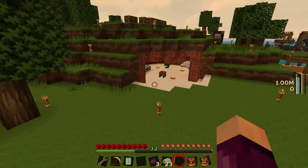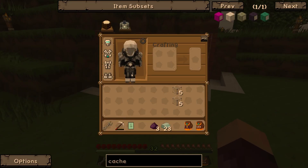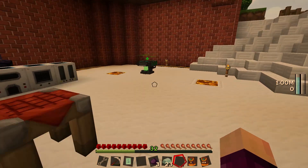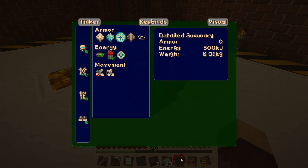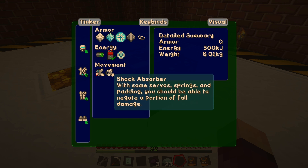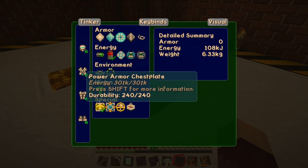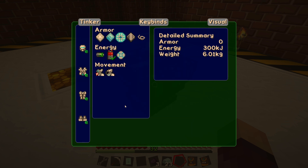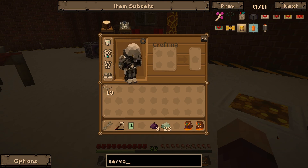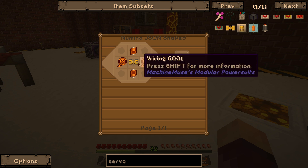The next thing I want to work on is my power armor. We gave it the jetpack and the walking assist last episode, but there are a few more things I found whilst tinkering. The first is one that so many people pointed out in the comments — the shock absorber — which is going to stop us taking fall damage. Also, some people were wondering about those sounds — those are not Skype sounds, it's the energy table making that noise. We're going to make the shock absorber using two wool and two servo motors. The servo motor is made with wiring, solenoid, and another pneumatic servo.